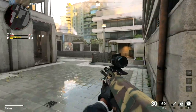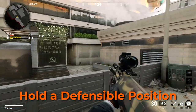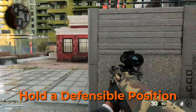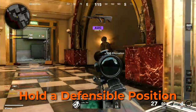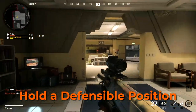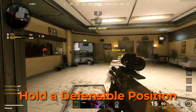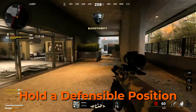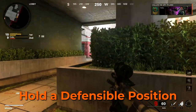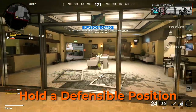One of the first things that's critical in free-for-all is you want to hold down a defensible area of the map. Unlike other game modes that are more team-based and objective-based, since free-for-all is essentially just a solo slayer mode, wandering around the map is not going to be a very good strategy because it will expose you to a lot more danger and angles you can't anticipate. You need to find an area that you can defend while still being able to move around in it from multiple angles, and you will be able to use those to control your engagements with the other players.